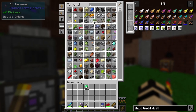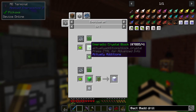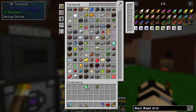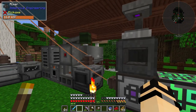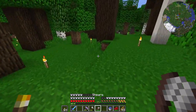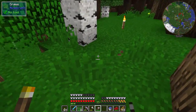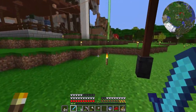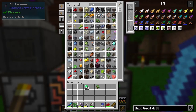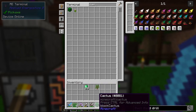I think we have everything that we need to get started making the empowered emeralds needed to make this silk touch upgrade. To make these, we're basically going to place a block of emerald in the center with grass, lime dye, slime ball, and an oak sapling. The only thing I don't have — oh, I do have shears — I just need to get a little bit of grass. Let's grab a few just in case we end up needing them later. It's always nice to have some spares.